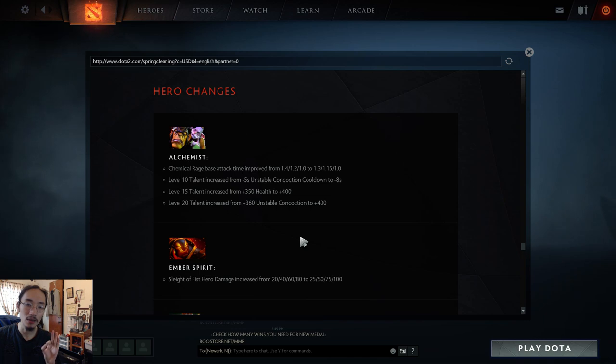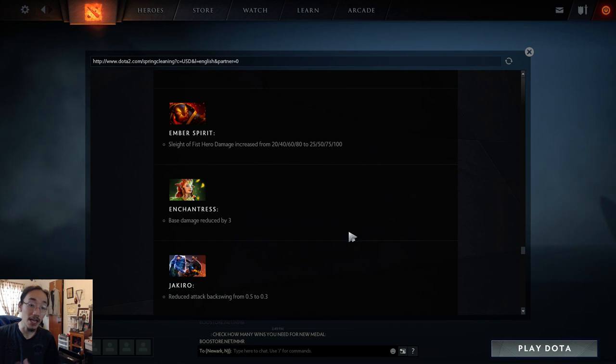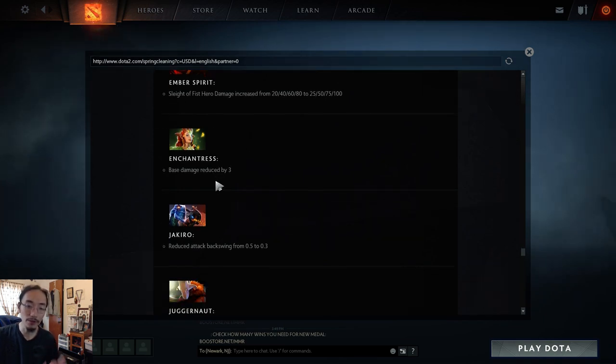Small buffs to genuinely weak heroes. Ember Spirit gets Light of Fist damage increased by 20 at level 4 — somewhat significant though nothing at level 1. Ember just feels bad right now. Enchantress gets base damage reduced — she's super fast and can harass a lot of heroes out of lane, so any base damage change affects her laning stage.